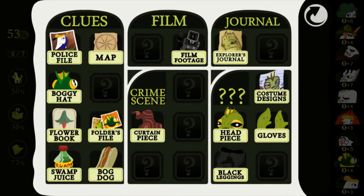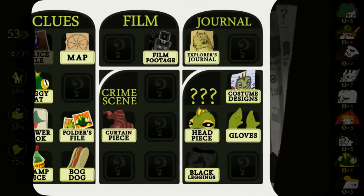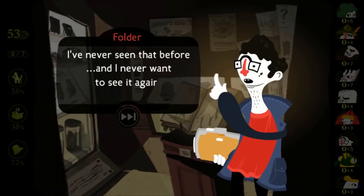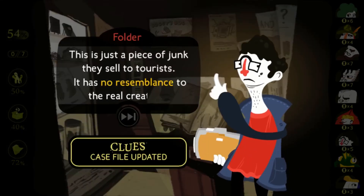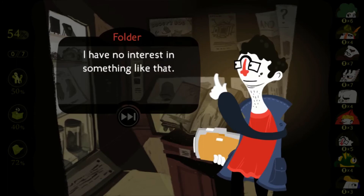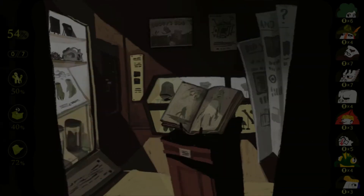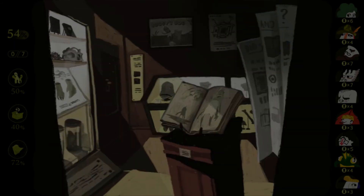Let's toss a bunch of clues at him. You'll probably hear something along the lines of 'I don't have a clue' or 'you're wasting your precious time.' "You're wasting your precious time, detective." Just like that. "I've never seen that before and I never want to see it again." "This is just a piece of junk they sell to tourists — it has no resemblance to the real creature." That's actually something useful. "This file goes over some basic differences between the genuine creature and the cartoon character — it's nothing more than a basic overview." That's still helpful, I guess.